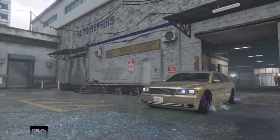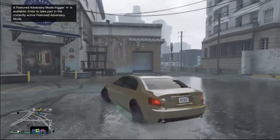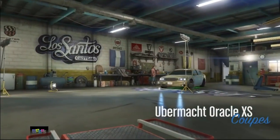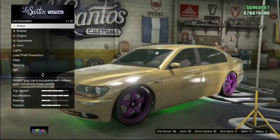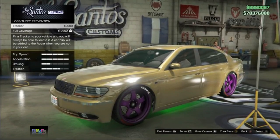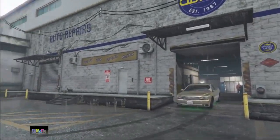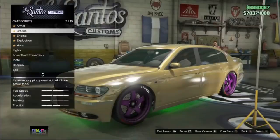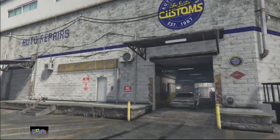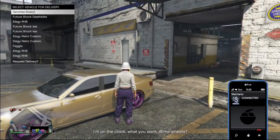Exit Los Santos Customs and once you're outside, if you go back in you will be able to add another tracker on this vehicle. The vehicle will be transferred to the first empty slot you have in your garage list, so make sure you have a couple of empty slots before starting this glitch. Every time you drive into Los Santos Customs and add another tracker, you get one more duplicate — you can get one vehicle every five seconds.